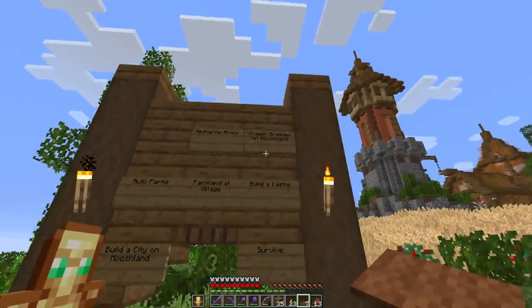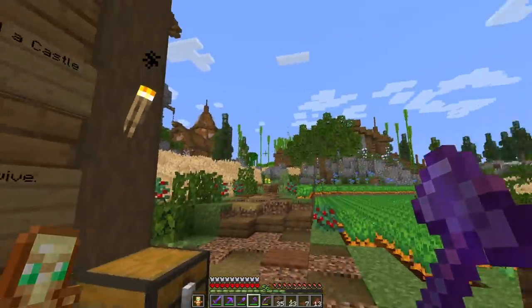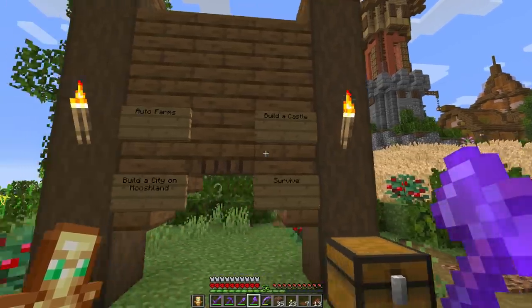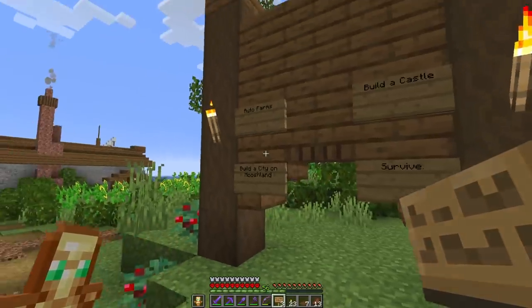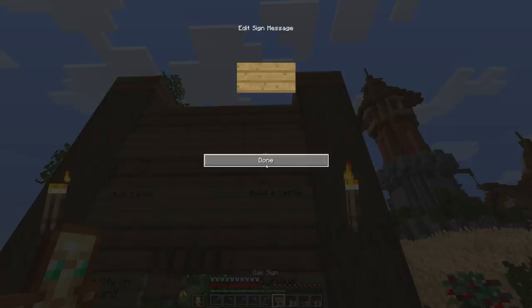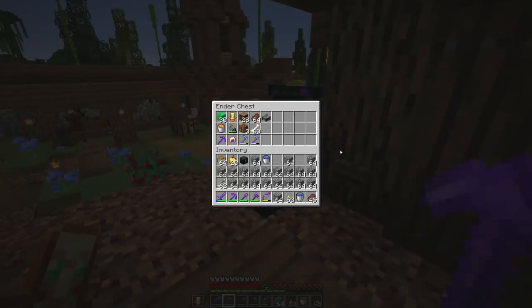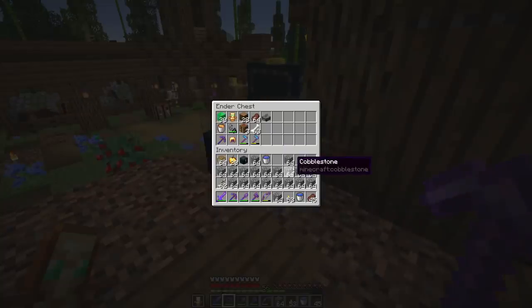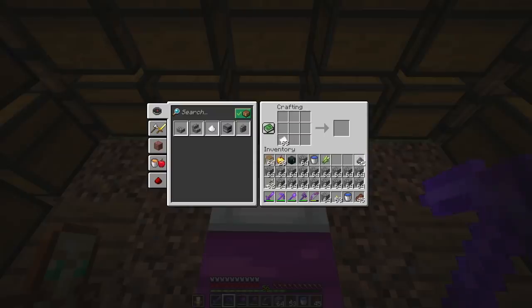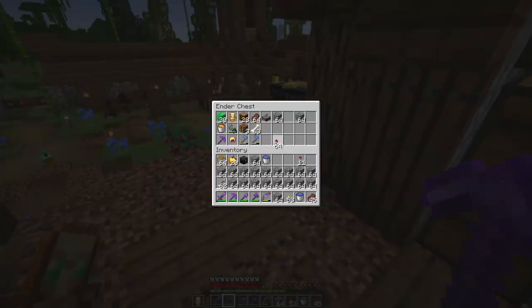Pretty much all of the pathways all the way over to the castle do have the coarse dirt and the little torches under the brown carpet in there, and it is looking so much better. That brings me back over to the goals board where we've accomplished the netherite armor, villager breeder, and farmland at the village. Build a castle is in the works — I've got the next section planned out for the next episode or two. We still gotta build a city on moosh land, keep the auto farms going, and of course keep that other goal in mind. The only thing that can really kill us is falling into the void, but we've got a lot of locks going. Maybe some firework rockets to get ourselves back out, and that should keep us moving for now — but that was all the gunpowder I have, so a creeper farm's gonna have to happen here pretty soon.